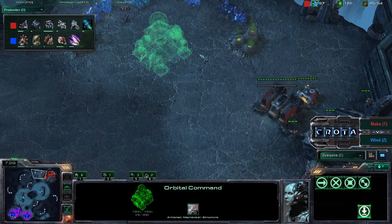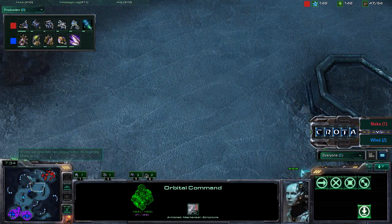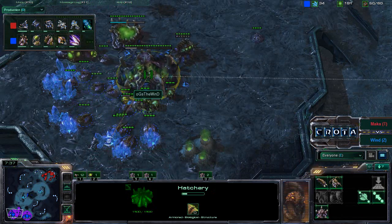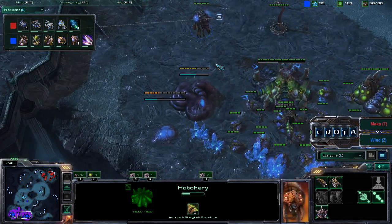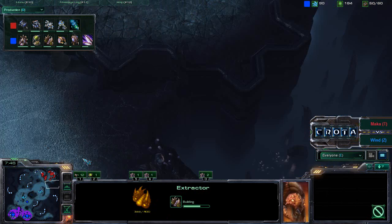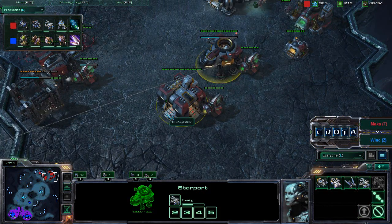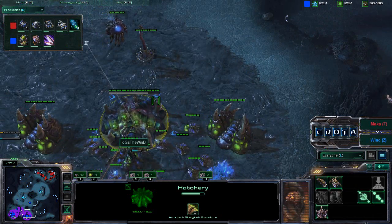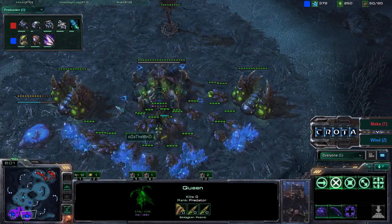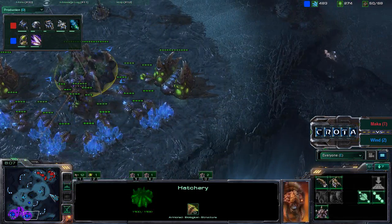I'd be very surprised if it was a raven first — the banshee play is a pretty standard play. We see an additional barracks being laid down as well, and a command center being lifted off into this location. Zerglings are now trying to return home. OGS The Wind transitions into roaches and banelings, still at tier one. With only one starport, I'm not sure he will be able to reach enough banshees quickly enough.